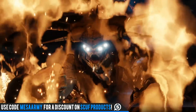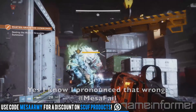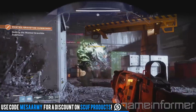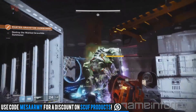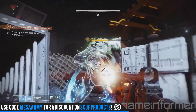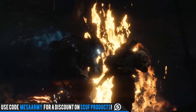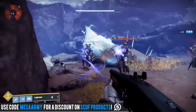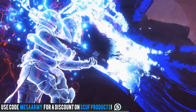We also get to see a clip of a new exotic auto rifle called the Cerberus+1. It sits in the kinetic or primary slot. This wild new exotic auto rifle is inspired by the Contra spread gun and is really four different barrels all strapped together into one Frankenstein of a weapon. Cerberus+1 shoots out in four directions at once, so it can be devastating in the right circumstances, especially if you can line up your distance from target with multiple bullet streams.